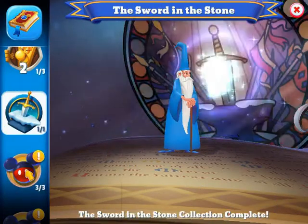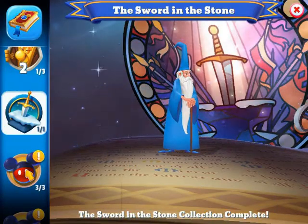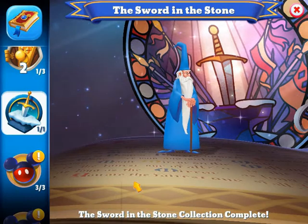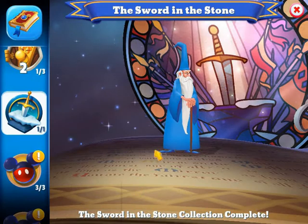Merlin is maximized. I believe level two maximized him when I got him, but they may have updated the characters since then. He is the only character for the Sword in the Stone collection.